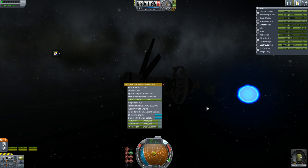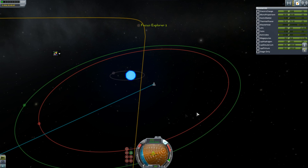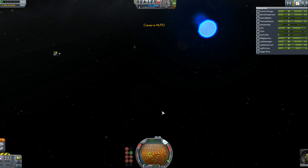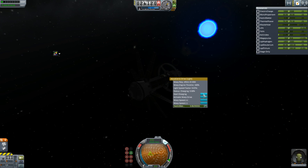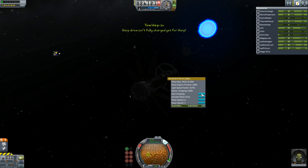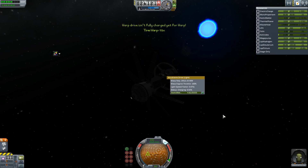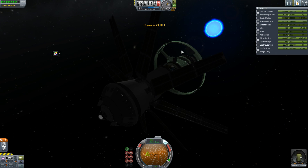Insufficient electricity — well, that is annoying. I still vent heat though. I have tons of electricity. Oh, it wants megajoules — different thing. Maybe if I warp slightly closer to the star I can be going slow enough such that... Activate warp drive. Insufficient charge. God damn. We'll just warp there. I think it's going to leave the star before it's fully charged, because I used all my energy on the engine.